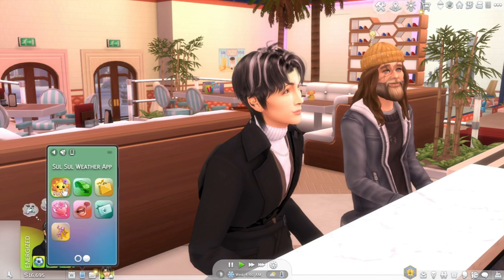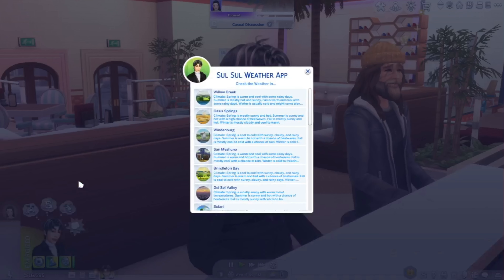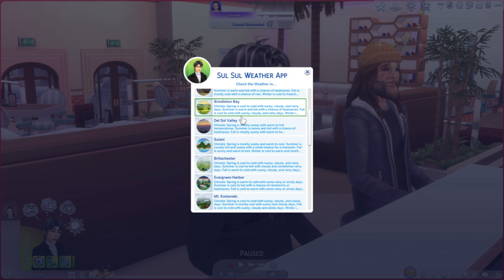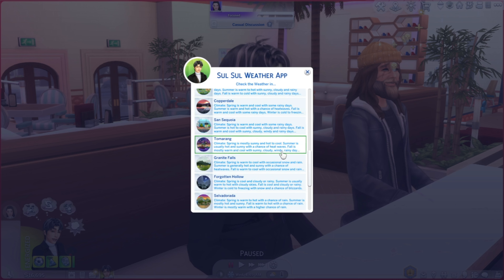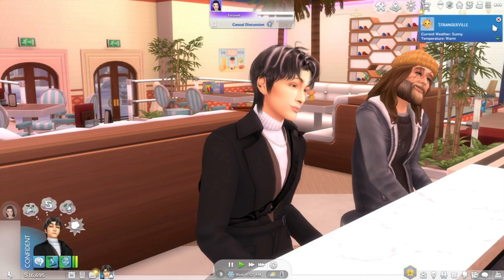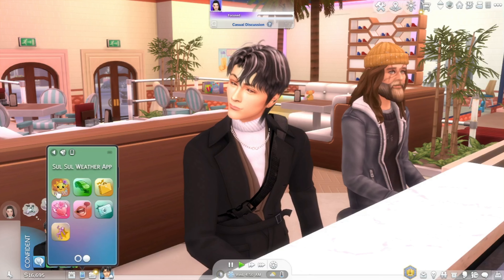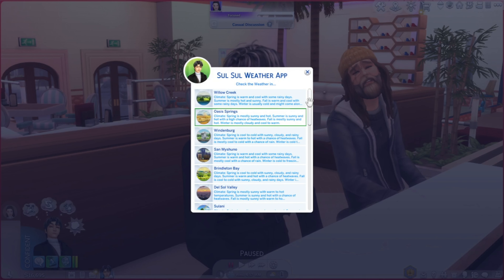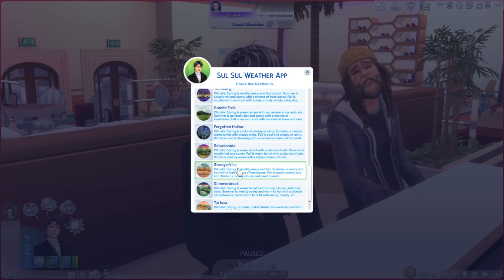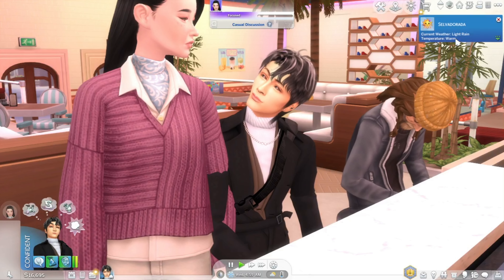Another mod I want to show you guys is the Sul Sul weather app by Little Miss Sam. You click your weather app and it'll tell you the different weather in the different areas. I think this is really good. Let's check StrangerVille — sunny, warm. Let's do Salvadoria — light rain, warm.